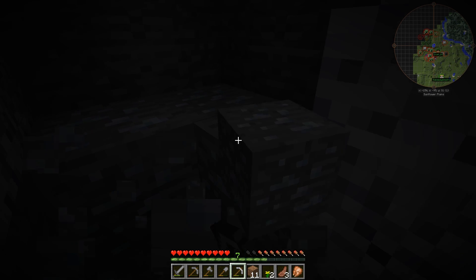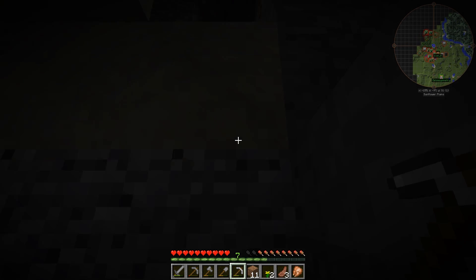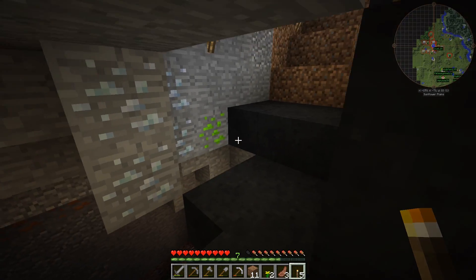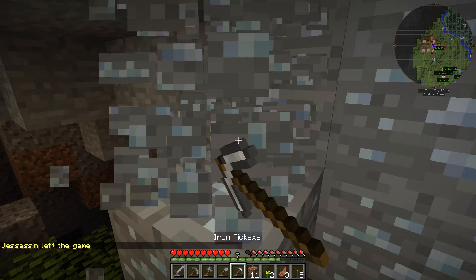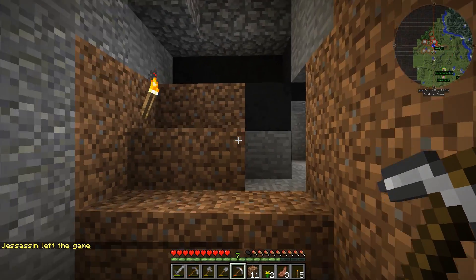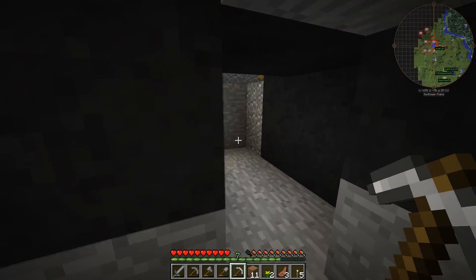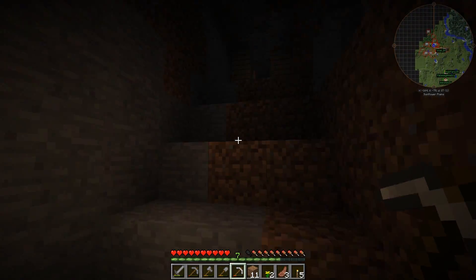What are we going to do for food? Like, what is there around? So you can do the wheat thing. I've killed all the sheep. And if you get your hands on some appetite ore, which isn't that hard to find, you can make that into fertilizer and it acts just like bone meal. I killed my first creeper and it dropped nothing. What a rip.